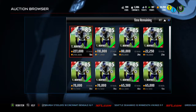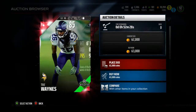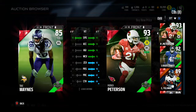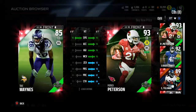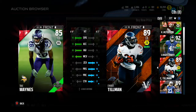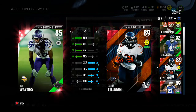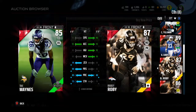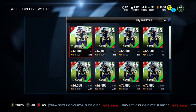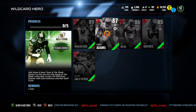And finally we have Trey Waynes. I'm pretty sure this guy has really good speed. Going for about 60k. 95 speed, with a 90 press - not bad. 91 zone coverage. Compared to Patrick Peterson, not that good. But compared to Charles Tillman, it's only a three speed difference. This guy's a good budget player. Right now 60k is not budget-friendly, but probably within the next week or so prices are gonna drop.